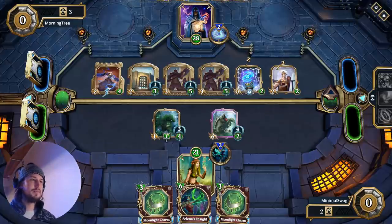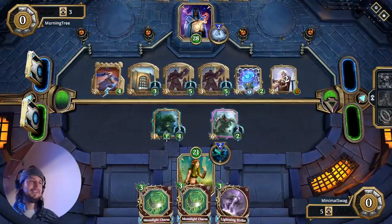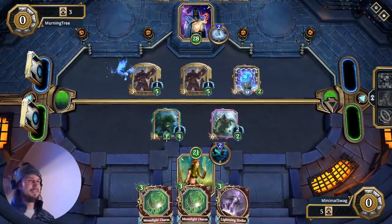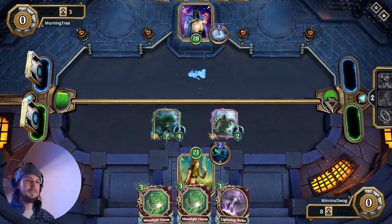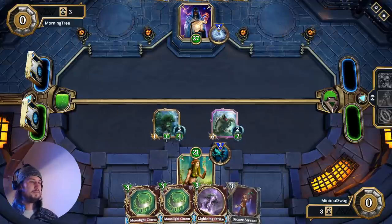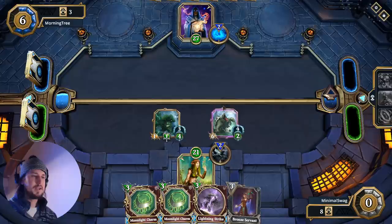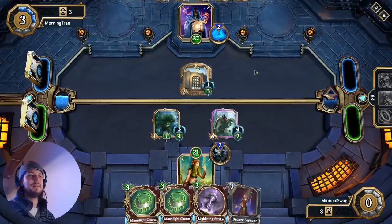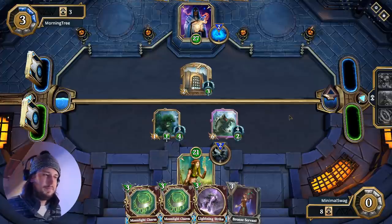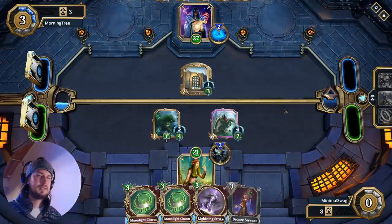He's not going to have enough mana to respond that turn, which is perfect — that means we're guaranteed to get our Selina's Insight off. That must feel so bad. We're going to take the Bronze Servant so he's not able to clear our Moonlight Charm. Normally I would take the Rune, but the Rune isn't going to get through our armor anyways. So now that we have the Moonlight Charm ready, we can start buffing these guys up. He's not going to have enough damage to cut through their armor and health. The only thing that could get through is a Ratify. And if he's running the structure deck I made a video about, I think there's only one Ratify in that deck.